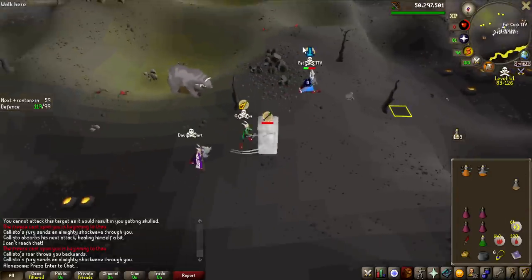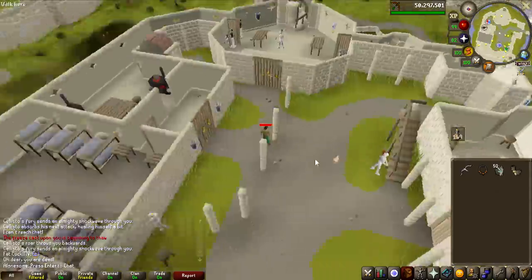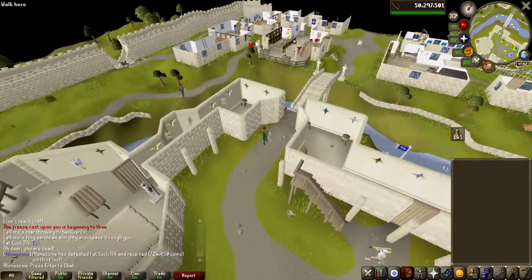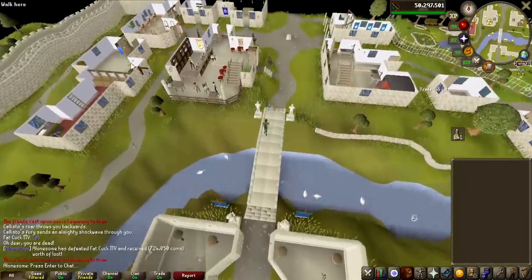I am about to die another time — oh my god, he died as he said 'easy.' Did you guys see that from Callisto — he got absolutely rolled. Unfortunately the chat said I killed him, but I didn't even get the key — that is unfortunate. But yeah, every single time I get attacked by a team, I pretty much am just dead.